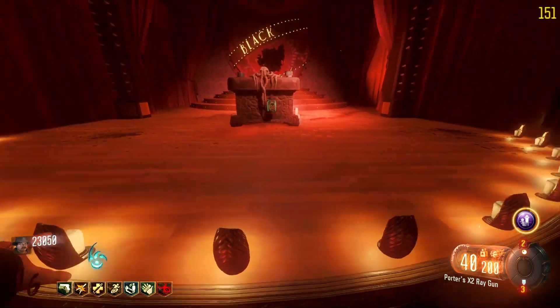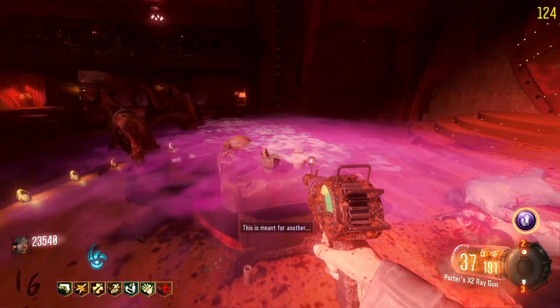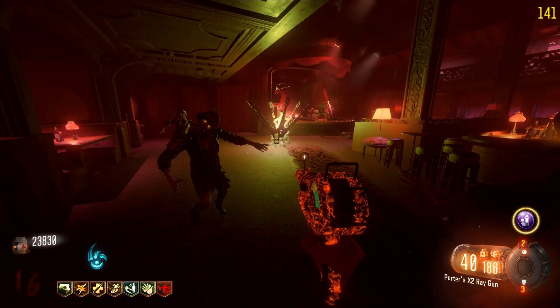Once you have everything, head to the Black Lace and then throw a Lil Arnie on the table right here. Now enjoy a little dance from the Lil Arnie. Once the show is done it'll explode purple everywhere, and now your Lil Arnies will be upgraded. And that is how you upgrade the Lil Arnies in Black Ops 3 Shadows of Evil.